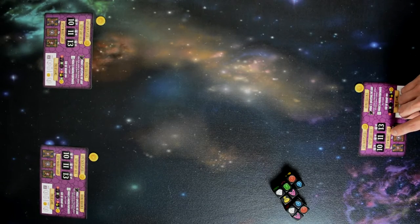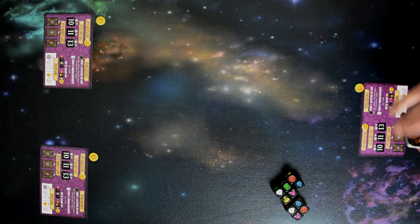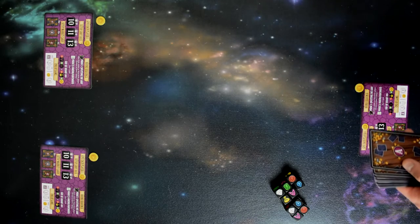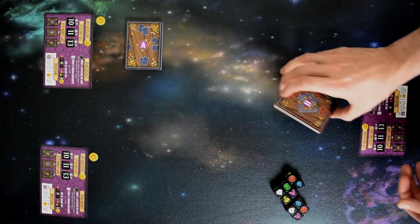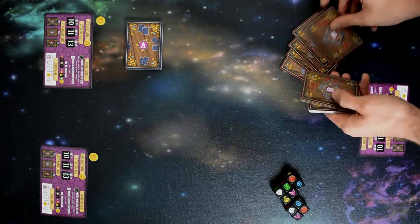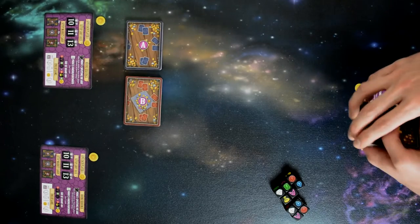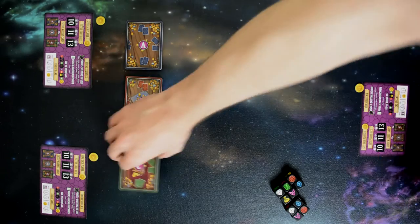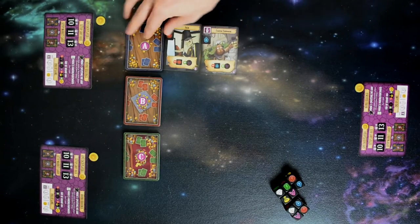From there we're going to set up our market cards. We shuffle each deck and then draw out a number of cards randomly based on the deck. For Deck A, which has sixteen cards, we only play with thirteen, so we remove three and place Deck A out on the board. With Deck B, comprised of nineteen cards, we only need twelve, so we count out seven to remove. Last, Deck C is comprised of fourteen cards and we only need eleven, so we remove three. From there we place the first five face-up cards from Deck A out for the market.